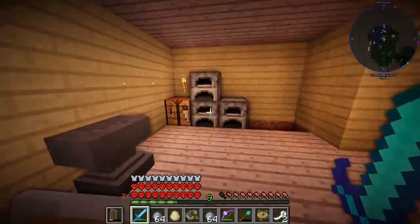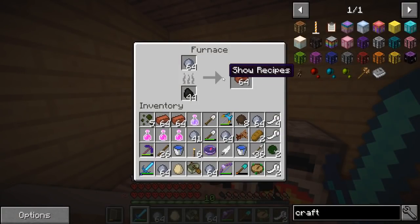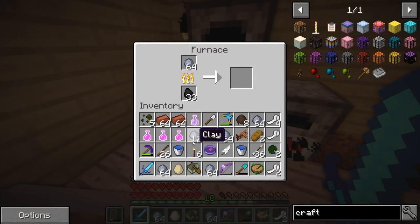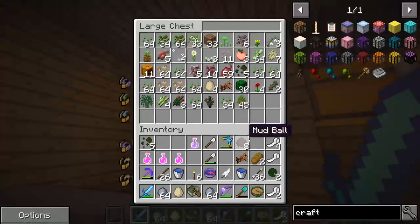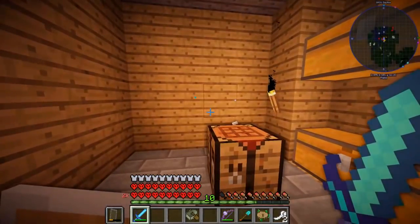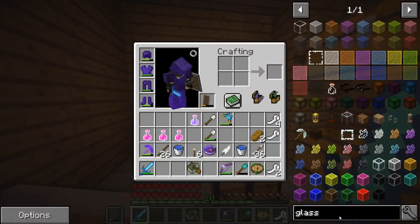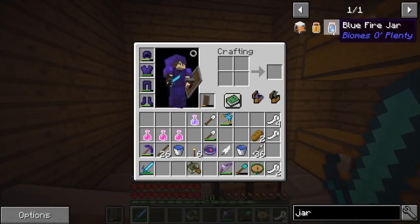To do this, I need to dump all of my clay in here first, because if you remember last episode, I'd started making an absolute butt-ton of bricks. And then I need to deposit all this other stuff that I'm not going to need. Now that's all out of the way, we need to make a glass jar - it's just called a jar.